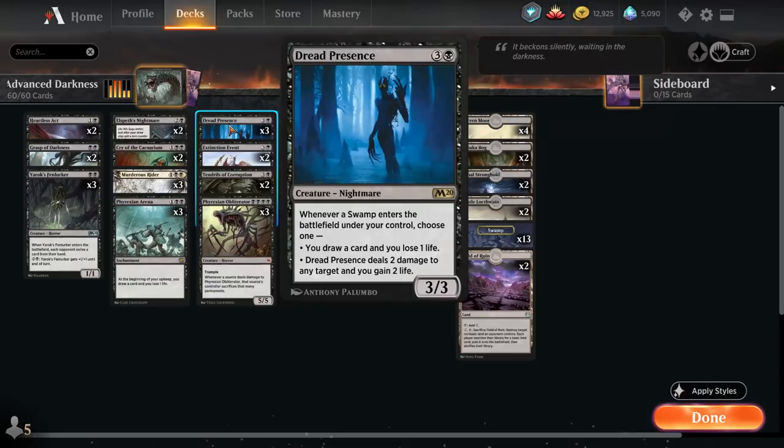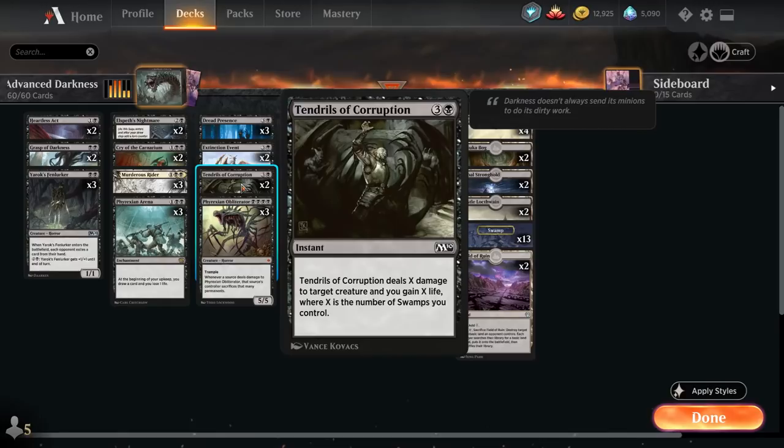Three Dread Presence — I absolutely love this in mono-black decks because you play a Swamp and then you either draw cards against control decks or hit things and gain life, it's fantastic. Two Tendrils of Corruption — I absolutely love this card because of how well it deals with aggro decks. You just hit something, exile it out of the world, and you gain life too. Not bad.